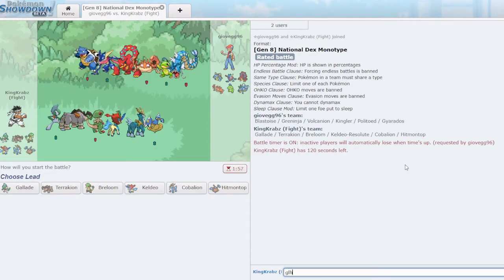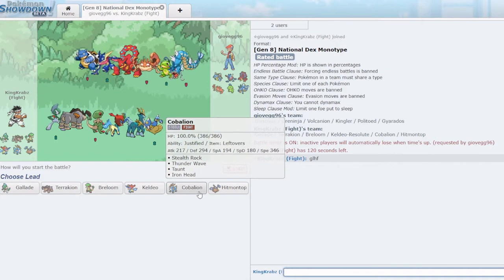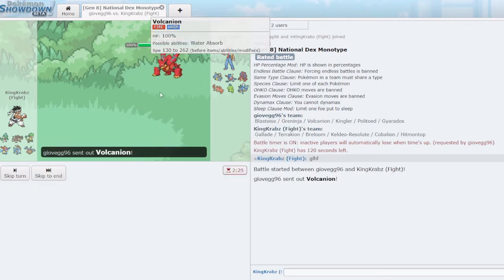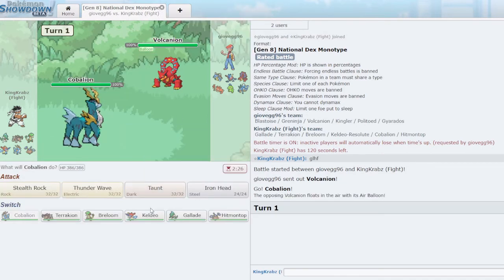We have a game against mono water — and I'd like to see someone put respect on Kingler, a very cool Pokemon. Some people ask if it's the inspiration for my name — it's actually not, it's a complete coincidence, but I am a big Kingler fan. In this game I really value Stealth Rocks with Cobalion, Breloom, and Terrakion is surprisingly good in the end game. I open Cobalion as they open Volcanion.